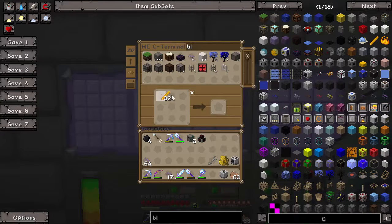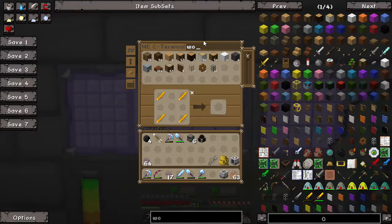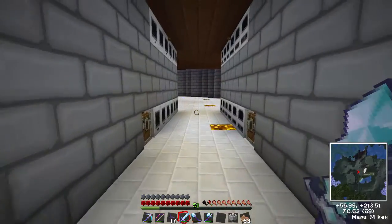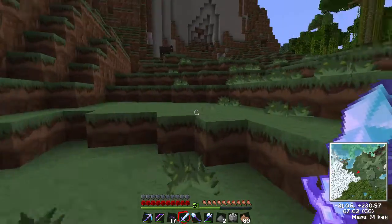I pretty much know this off by heart now. I need some wool and some pearls — oh, I need some pearls. That's no good — we've got to find an enderman. I'll be right back. Okay, so I've found some pearls.